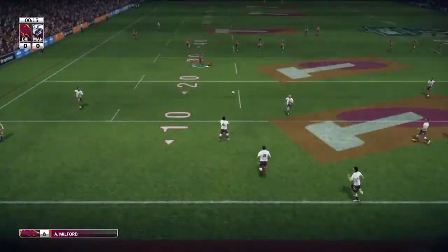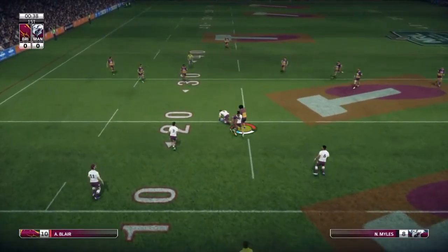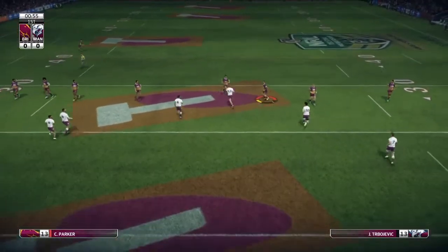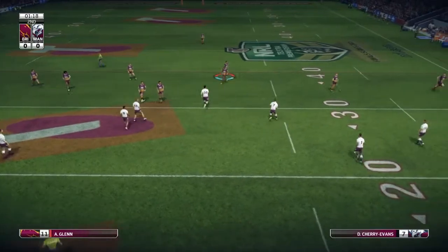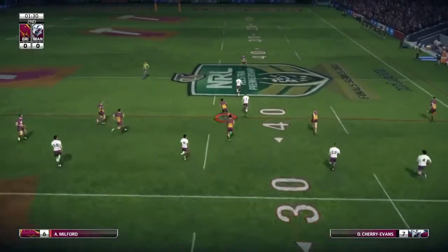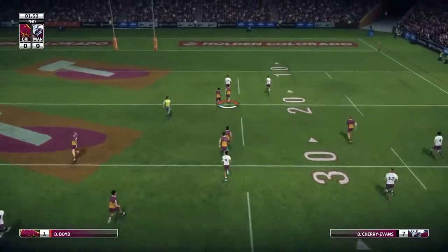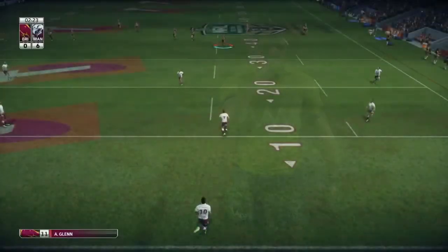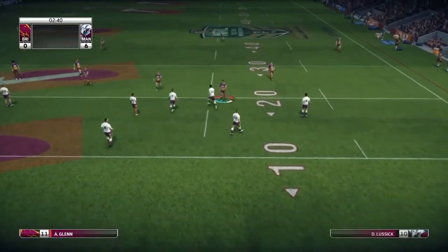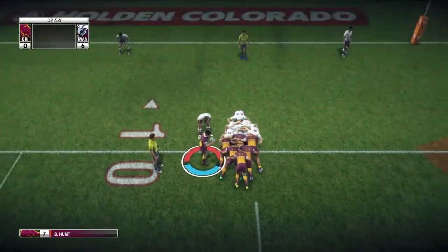As we get started with Manly, it goes to Nate Moss to take the first hit-up of the match and he just steamrolls past Milford. Curacao goes wide to Jake Tobrojevic and he gets tackled just before 30. Through the hands to Cherry Evans and he gets around Boyd. I was going to back Boyd up with Milford just in case, but Cherry Evans was just too fast. Manly receiving the kick and they drop the ball off the kickoff.